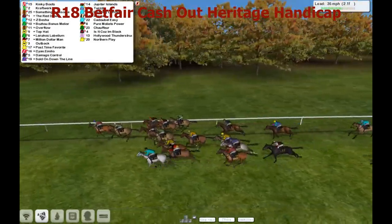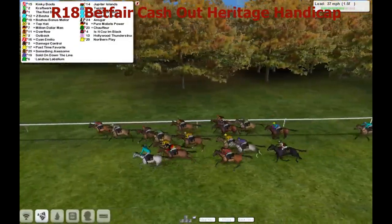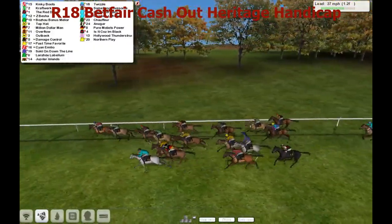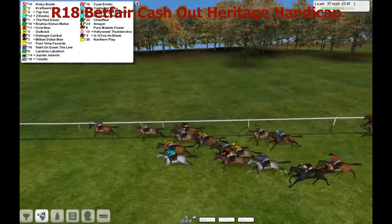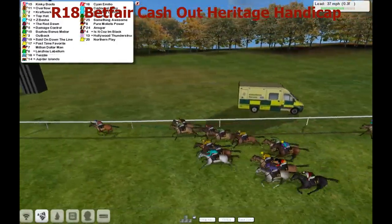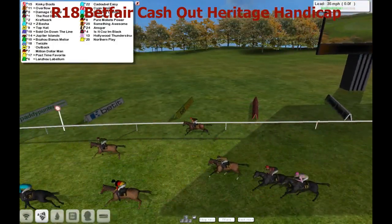Kinky Boots leads from Craftwork, out wider on the track. Zabesha pushing through, the Red Dawn. Anyone's race as they run on down to the 1.5 furlong. Favourite can't win. Kinky Boots in front, still 3 quarters to Craftwork. The Red Dawn at the furlong. Kinky Boots opens up and starts pulling away from the field. Running on Overflow, but Kinky Boots has got this in the bag. And Kinky Boots comes on down to the line and wins from Overflow, and Damage Control third.